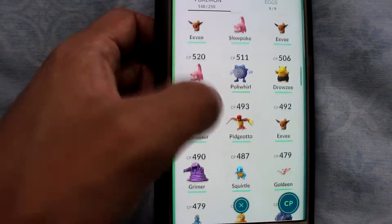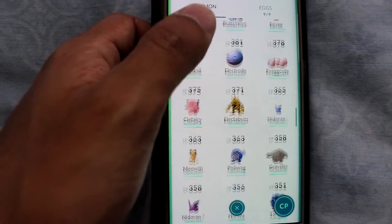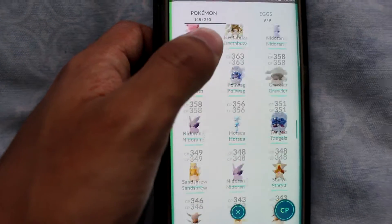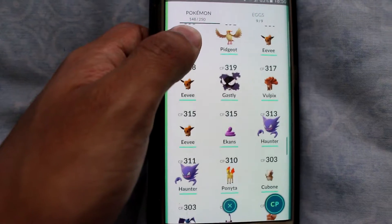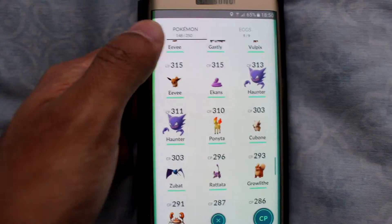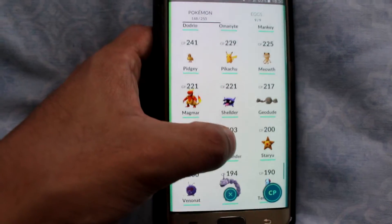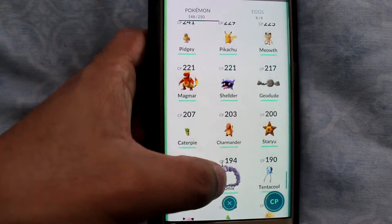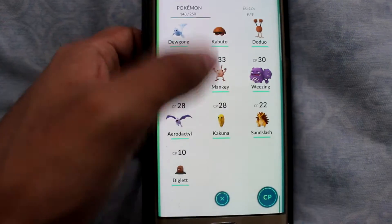I've got Gengar, Squirtle, Bulbasaur — I still need to evolve those starter Pokemon. And I sort of want to get Jolteon and Flareon, but I heard that the egg renaming the Pokemon nickname doesn't work anymore, but I'll try it. I've got a few EVs stored up. I should have technically stored up more Dragonites. But I've got Pikachu which I'm going to evolve soon, Charmander, and a few others.